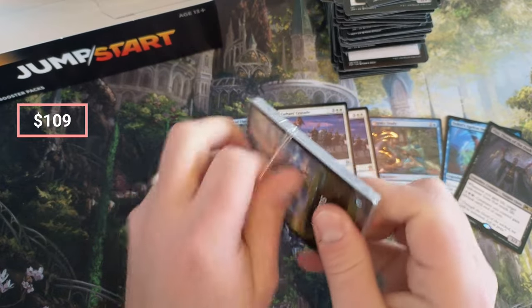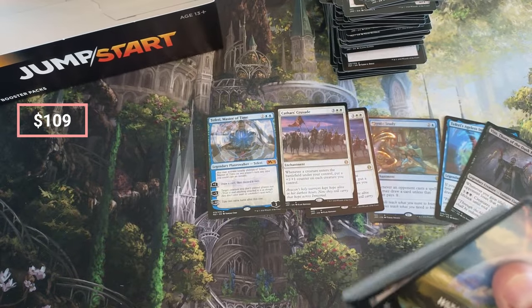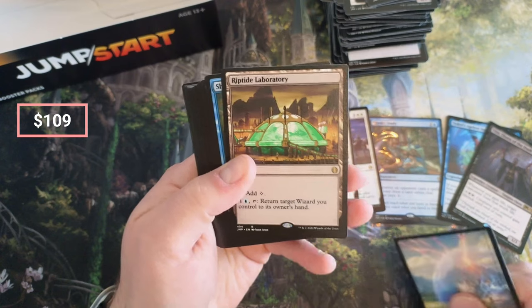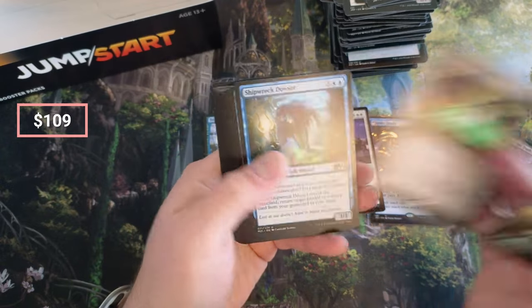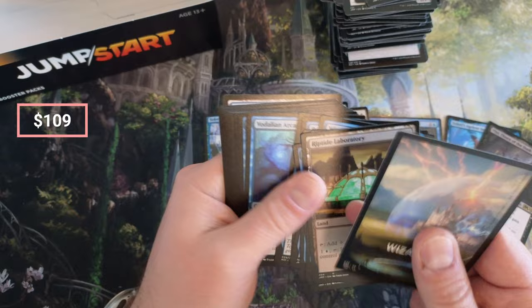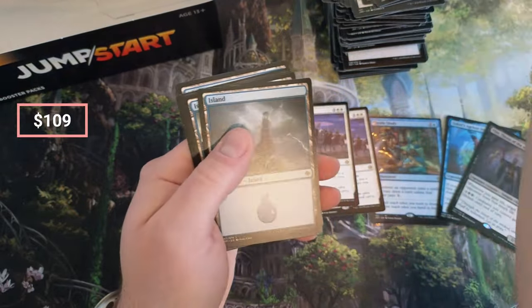What's in the Wizards one — you guys remember? Boom — Laboratory. Return a wizard you control to its owner's hand. Interesting. Tower — and I feel like that's good for all you Wizard deck players. Read the Tides.